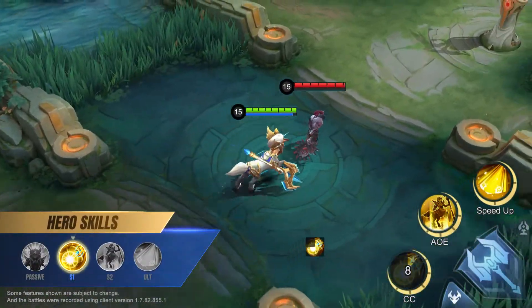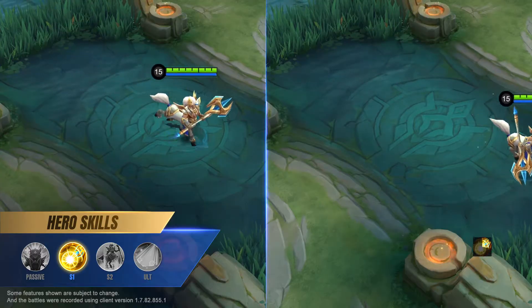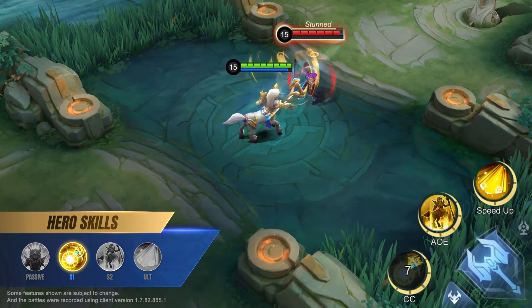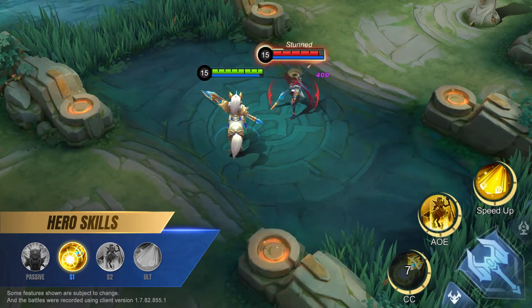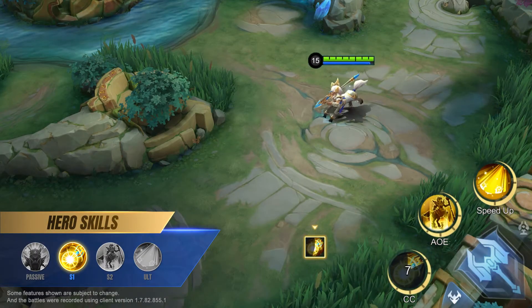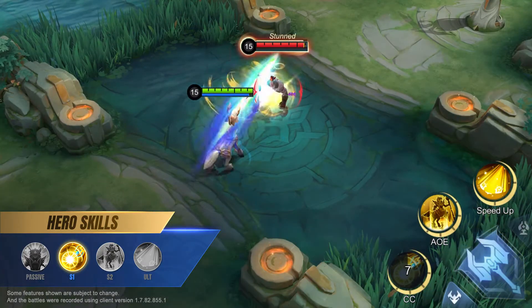First skill: Law and Order. Hylos gains movement speed and enhances his next basic attack to deal magic damage, stun, and knock back his target. The movement speed bonus decays over time and ends after the next basic attack.